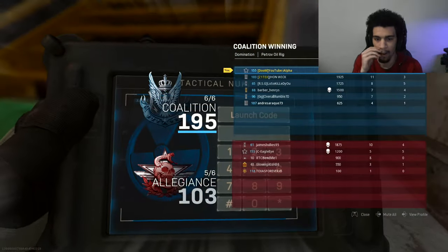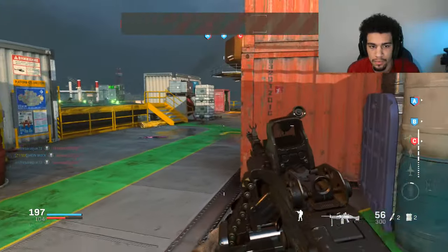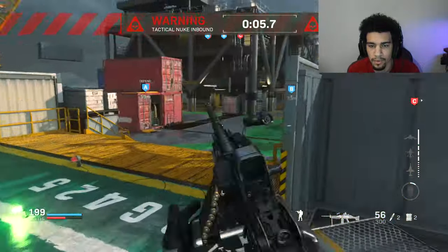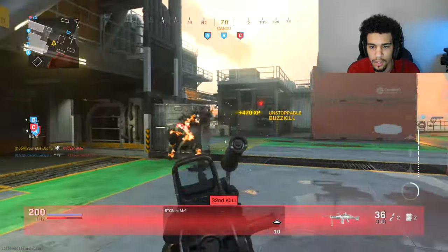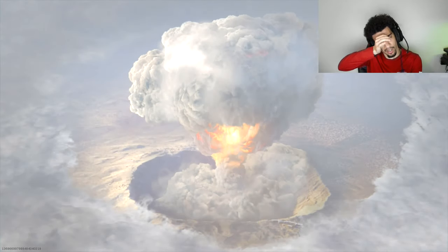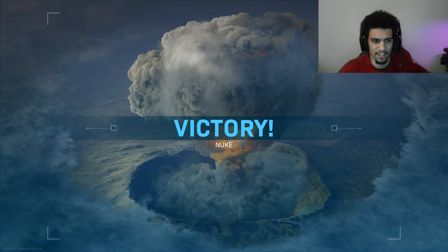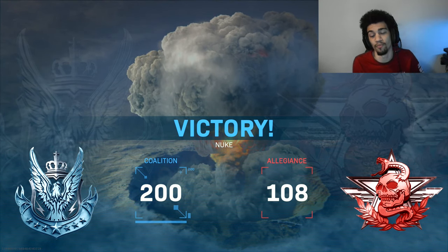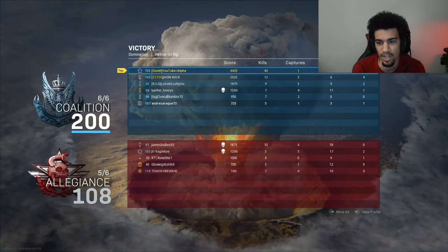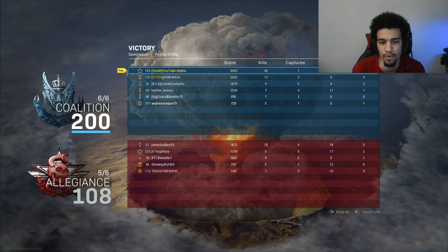I'll just pop the nuke. Drone block, teammate - easy headshot, let's go! Popping off, oh my god! I literally could have had it my first game - I was playing Capture the Flag and my teammates were mad because I grabbed the flag. They wanted to capture it, but I needed the nuke. They kept running in front of me, but we finally got it. 43 to 1 - our only death was from the nuke so we basically went flawless. That's my first time nuking this map too, so GG!